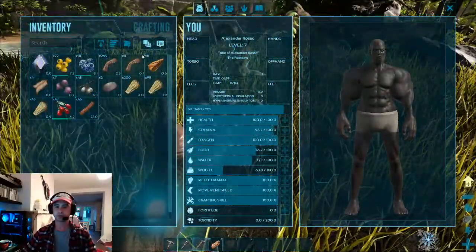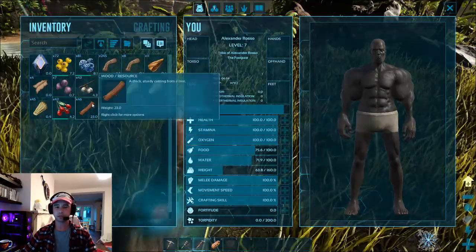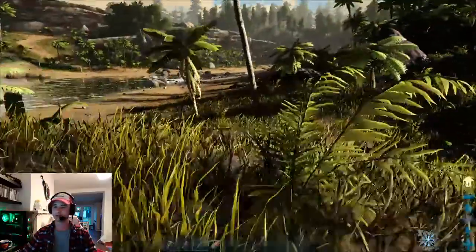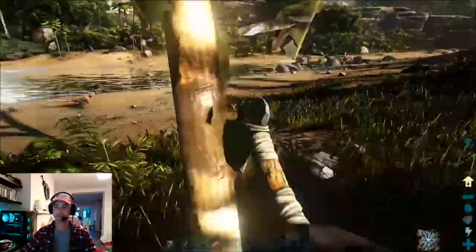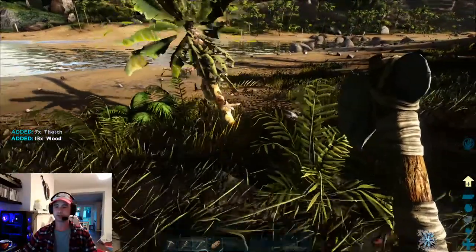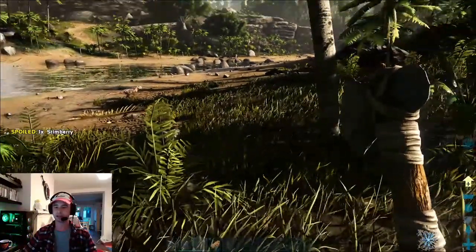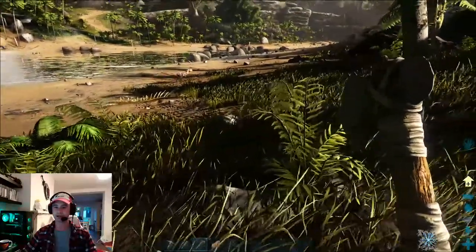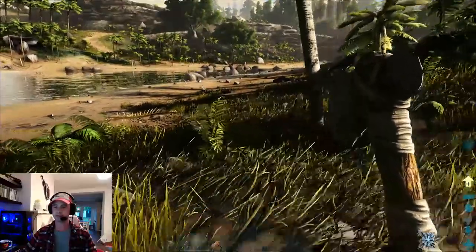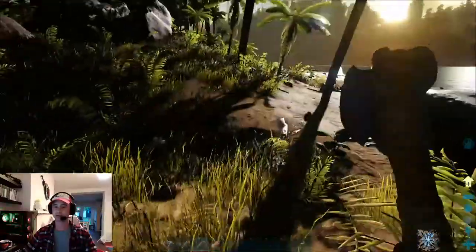I'm just going to have a quick look to see what I'm short of. I've still got lots of thatch and fiber, however it's the wood that I seem to be going through the fastest. So I'm going to focus on getting myself a lot of wood. Because I'm doing this purely to level up, I'm going to get as much wood as I can. But I've just noticed that there is a Dilophosaur. He is a dangerous dinosaur and at my current level I'd rather not fight him. He will kill me if he sees me and also spits a substance on you which blinds you.